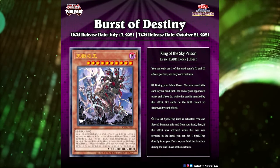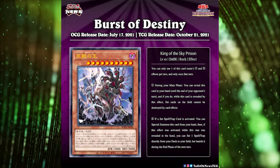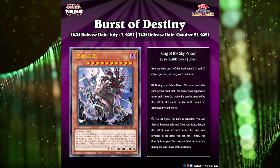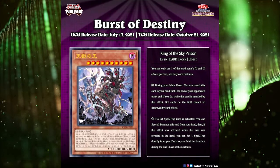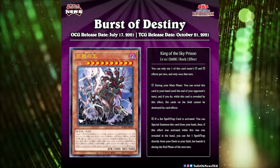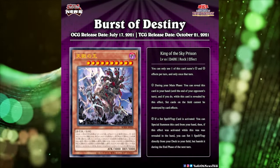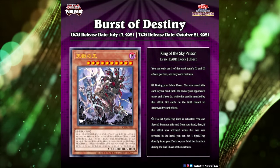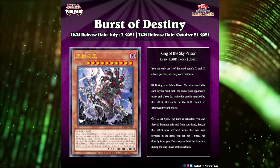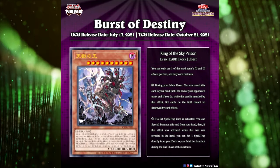There are tons of great spell and trap cards that aren't searchable, and King of the Sky Prison does give you the opportunity to search them in a sort of roundabout way. It's not directly adding them to your hand and you do have to set it up a little bit, but it sets them directly to your back row which is obviously quite powerful. King of the Sky Prison is most likely going to pop up in control decks, not combo decks. While it is pretty appealing to set a very powerful unsearchable one-of in a combo deck, I think realistically this card is meant for slower decks that want to control the game.